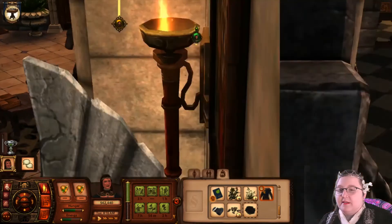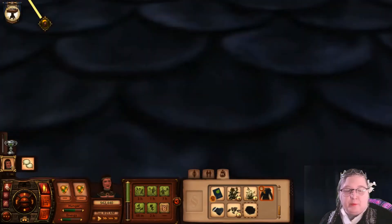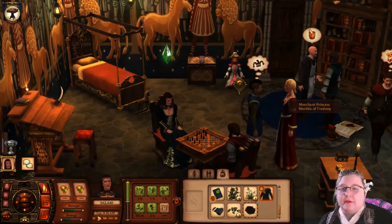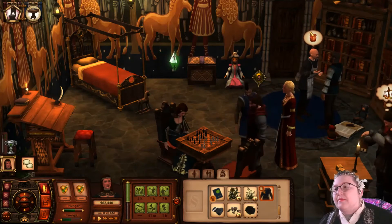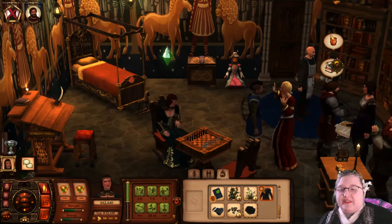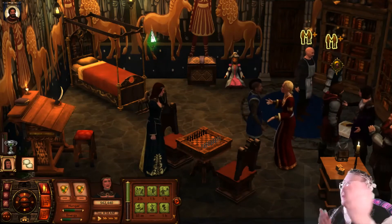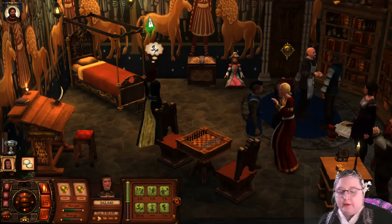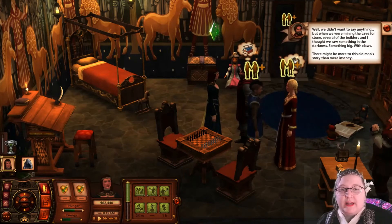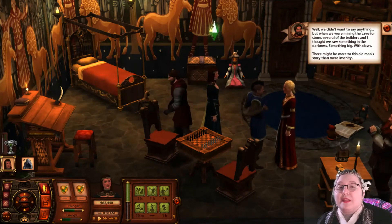Let's go play chess if he's still upstairs. We need everybody to go — there's too many people in here. Let's just discuss this nonsense. Buildmaster Roderick says: 'When we were mining the cave for stones, several of the builders and I thought we saw something in the darkness — something big with claws. There might be more to this old man's story than mere insanity.' Search cave for crab bandit!